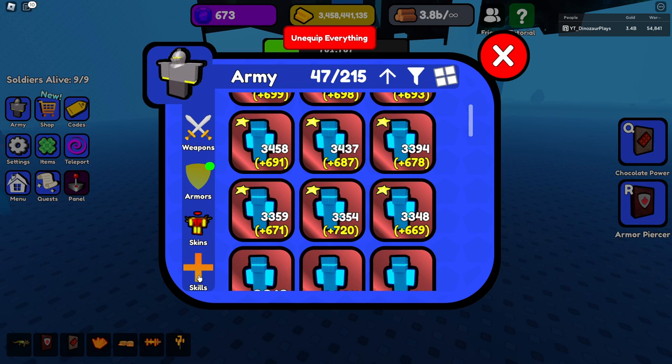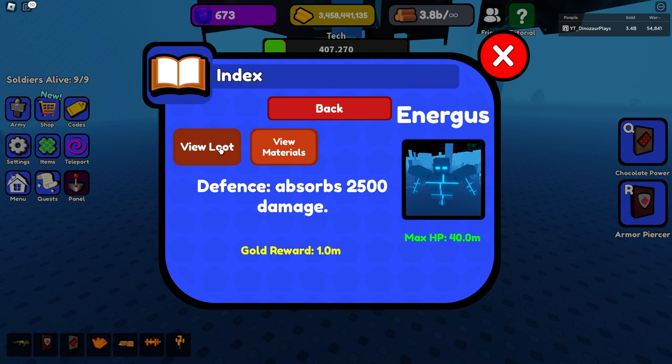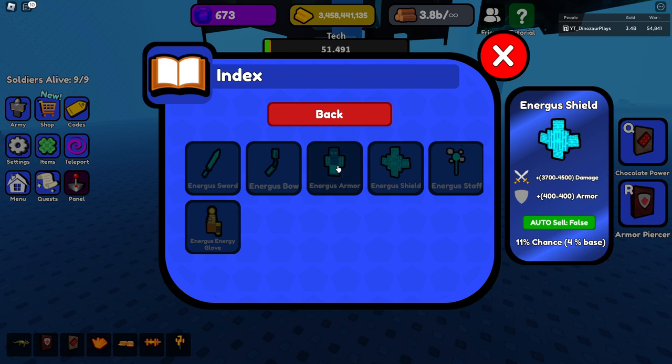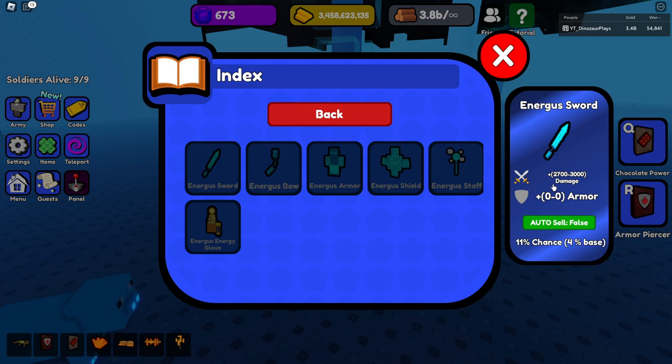The weird thing is if I go to... oh my gosh. Let's go to the Shock Forest. Energy's shield — can it do 2,500 damage? I mean 4,500 damage. That's quite a lot. I don't think it's gonna be as good as if I use Sword Masters with the best swords, but I still think it's something that's really interesting.